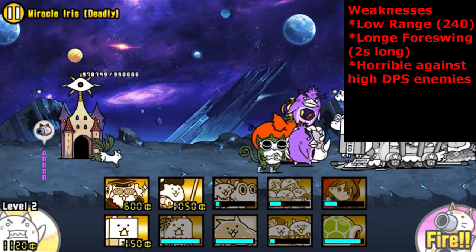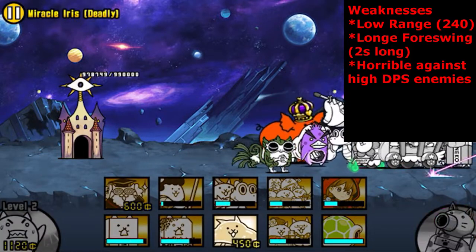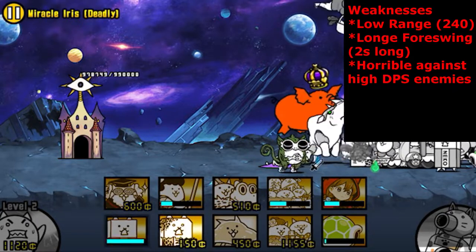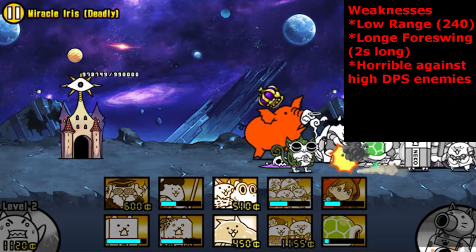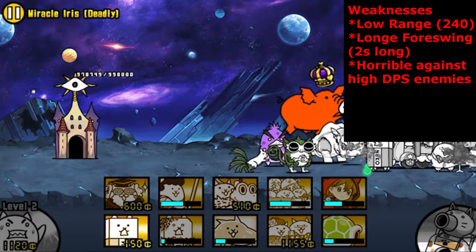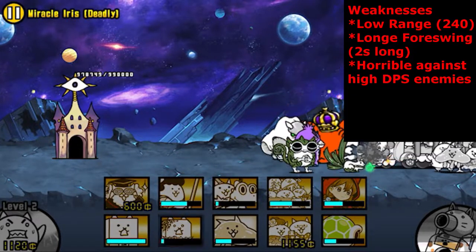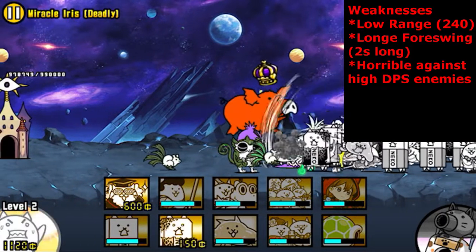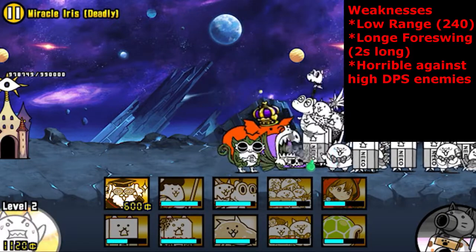Cats in the Cradle's third weakness is another one all frontline tankers share — he does very poorly against high DPS enemy stacks. For example, even with his high HP, a swarm of Shadowboxer Caves would instantly rip him apart if he was alone. This means you won't really want to use Cats in the Cradle against enemies that form high DPS stacks, unless he outranges them and has meatshield and crowd control support.